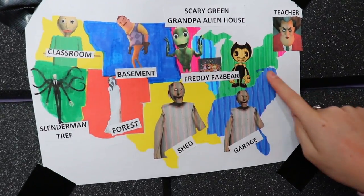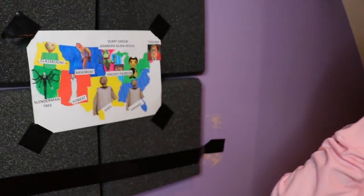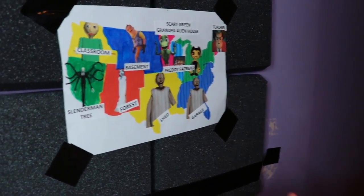We have Baldi's Basics Classroom, we have Hello Neighbor's Basement, we have the Scary Green Grandpa Alien's House, we have Freddy Fazbear's - we have Bendy's Studio, we have the Scary Teacher, Granny's Garage, Granny's Shed, we have Slendrina's Forest, and Slenderman's Tree. Remember, whatever the dart lands on, we have to go there just like the other video. But these are new places and they're all super duper creepy.